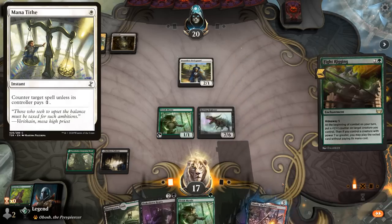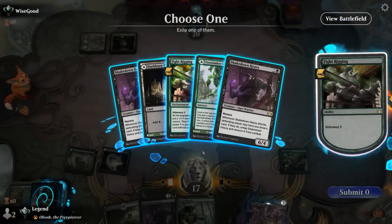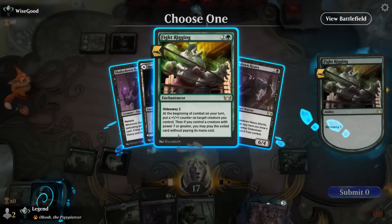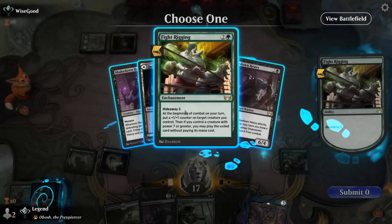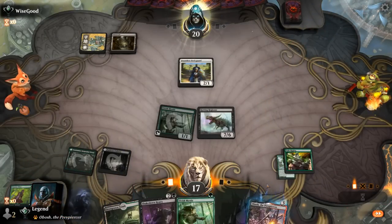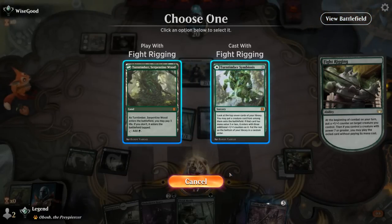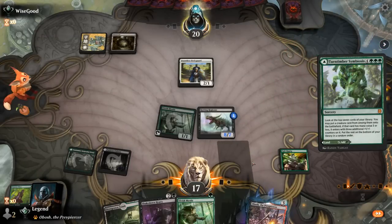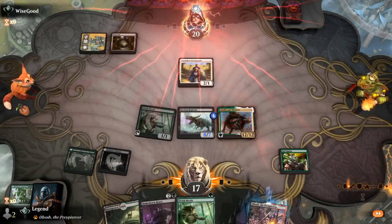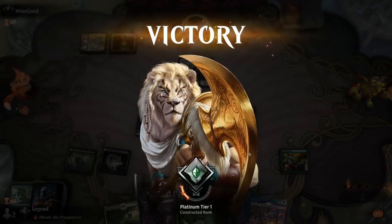Go for Symbiosis over another Fight Rigging — Symbiosis looks at top seven versus Fight Rigging's top five, so it might be the better pick. And there's Galta! Attack with Regisaur, make another eight-powered trampling dino right away. That's game, on to the next one.